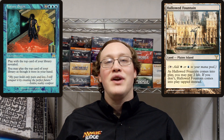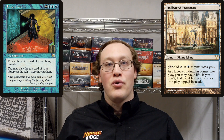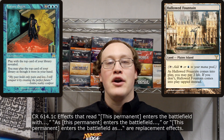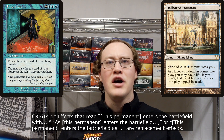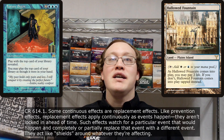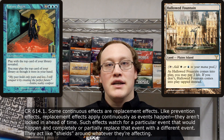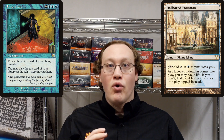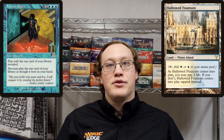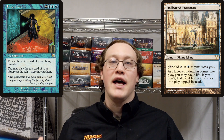To answer this question, we're going to need two important pieces of information. The first thing is that the thing that makes Hallowed Fountain enter the battlefield tapped unless you pay 2 life is a replacement effect. The important thing to know about replacement effects is that they apply immediately before the event that they replace. So that means immediately before the Hallowed Fountain enters the battlefield, the game is going to ask Amy if she wants to pay 2 life. If she does, it enters the battlefield untapped, and if she doesn't, it enters the battlefield tapped.